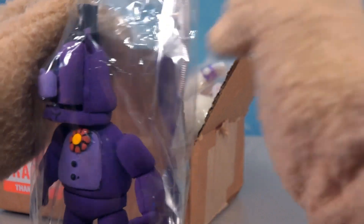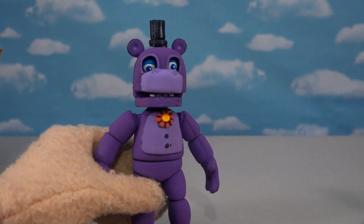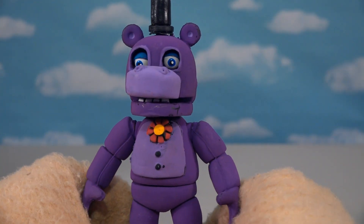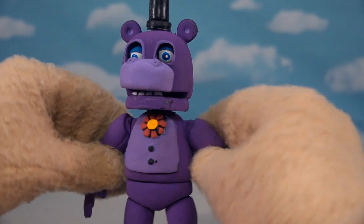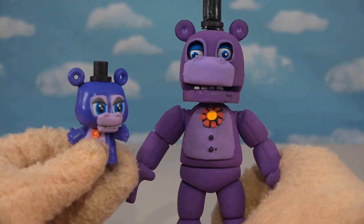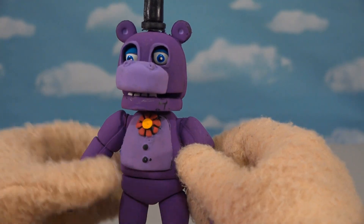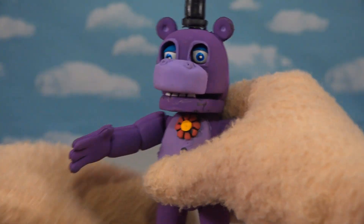The first one we get is Mr. Hippo, and this is a figure I wish Funko had made because he's such a cool character. Here is the Mexican bootleg of Mr. Hippo — wow, they did a great job on this guy. He looks just like him with that cool shade of purple. I really like the purple they used, and just like the other Mexican bootlegs he has all kinds of cool articulation.